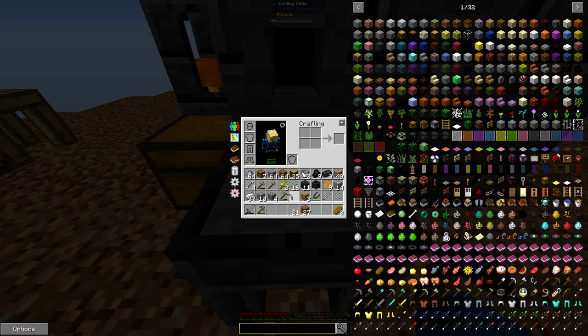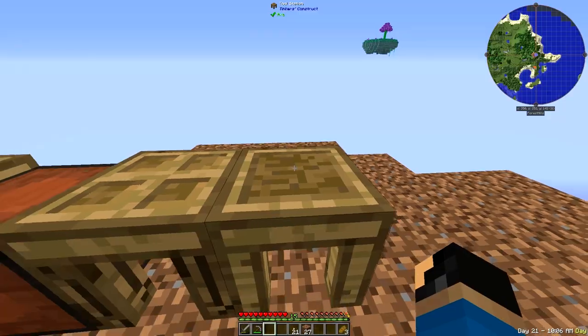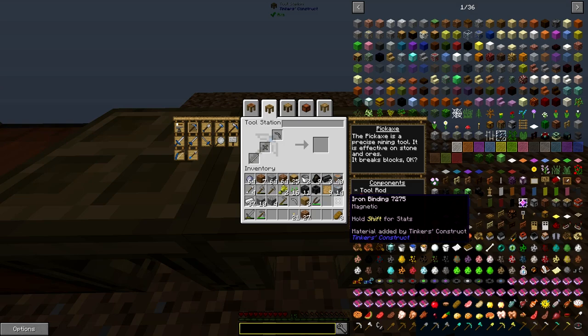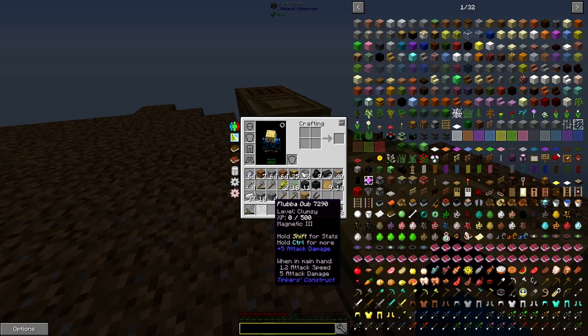Now that I have all the parts for the pickaxe, I go into the tool station, click on the pickaxe tool, and assemble it there. If you want to give it a cool name you can type it at the top. I'm going to call it the Flubba Dub. Now we have the Flubba Dub — an iron pickaxe that currently has no modifiers but can have one modifier.